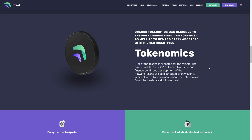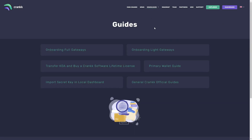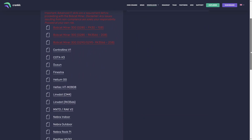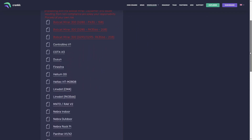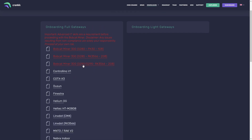Now let's talk about how to onboard your Helium miner to the Crank network. First, head over to the Crank website and navigate to the download section, then click on Guides. You will see options for onboarding either a full gateway or a light gateway. Most Helium miners are full gateways. Simply scroll through the list to find your specific model. Supported models include the Helium OG, Bobcat, Nebra, Controlino, Rack Minted, and others.